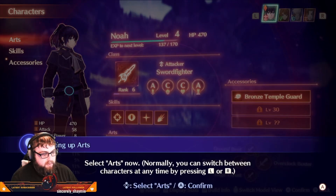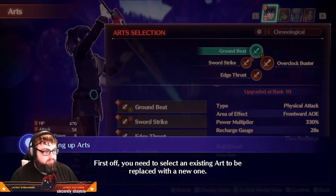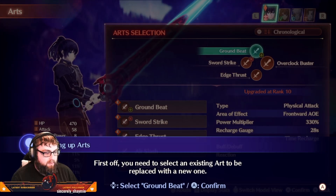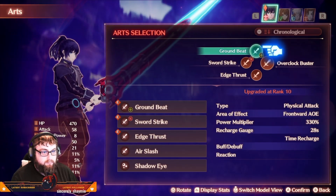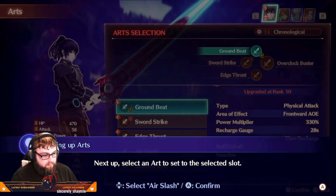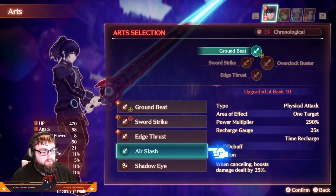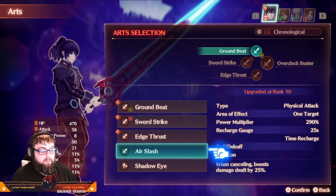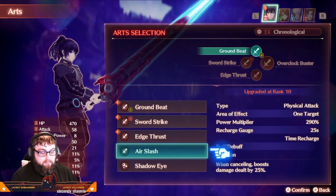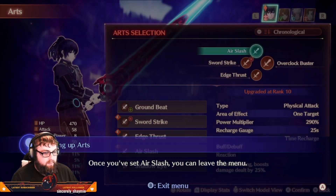Normally, you can switch between characters at any time by pressing L or R. First, you need to select an existing art to be replaced with a new one. Next, select an art to set to the selected slot. When cancelling, boost damage dealt by 25% — it has its own aggro value. Once you've set Air Slash, you can leave the menu.